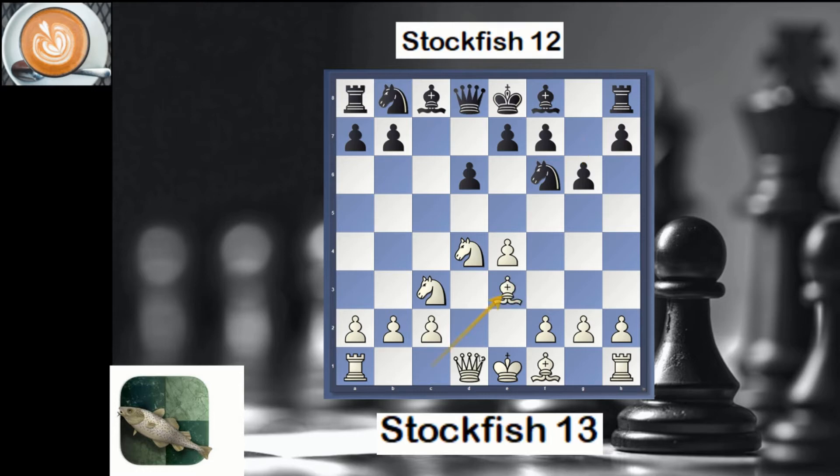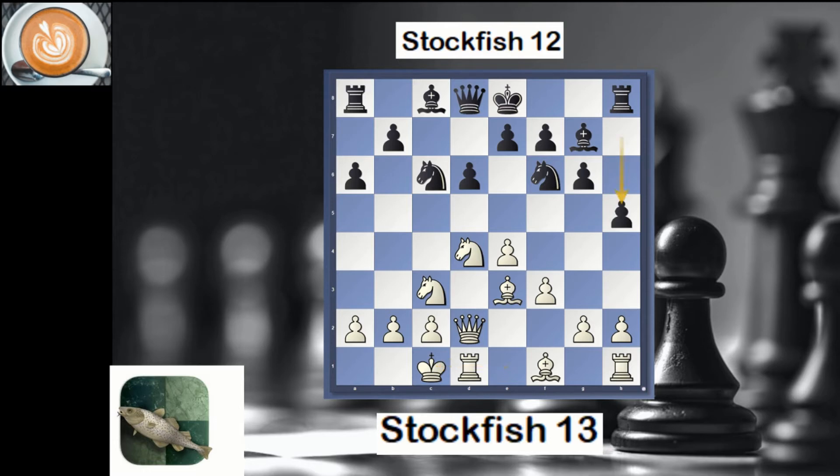Stockfish 13 picked Be3, which is the main line, and now Stockfish 12 played a6. Typically most players would play Bg7 or maybe Nc6, but either way they transposed: after f3, Bishop g7 was played, and this is a fairly common position.